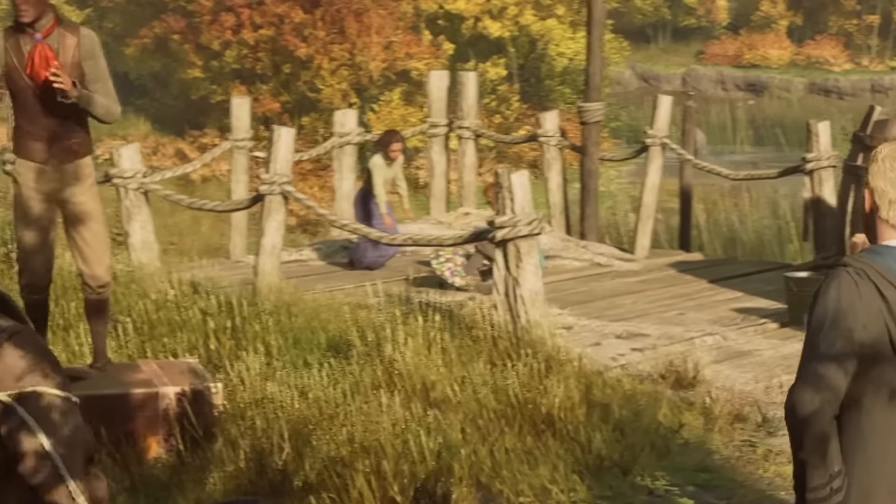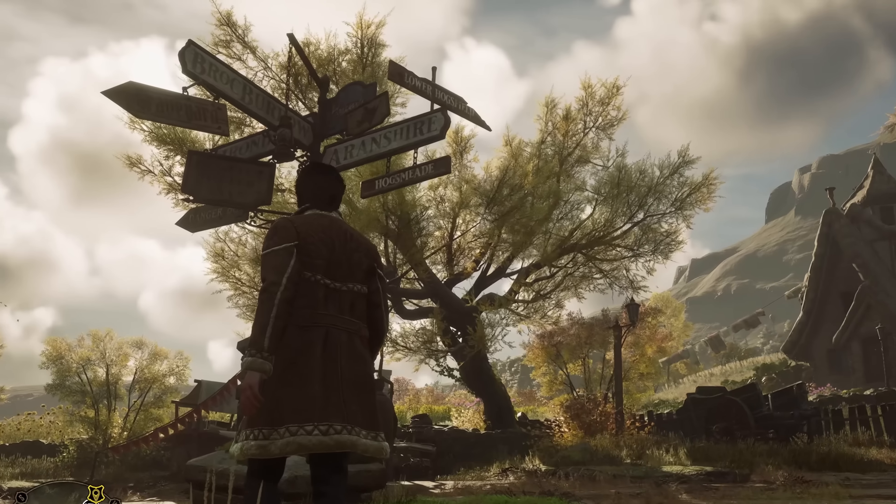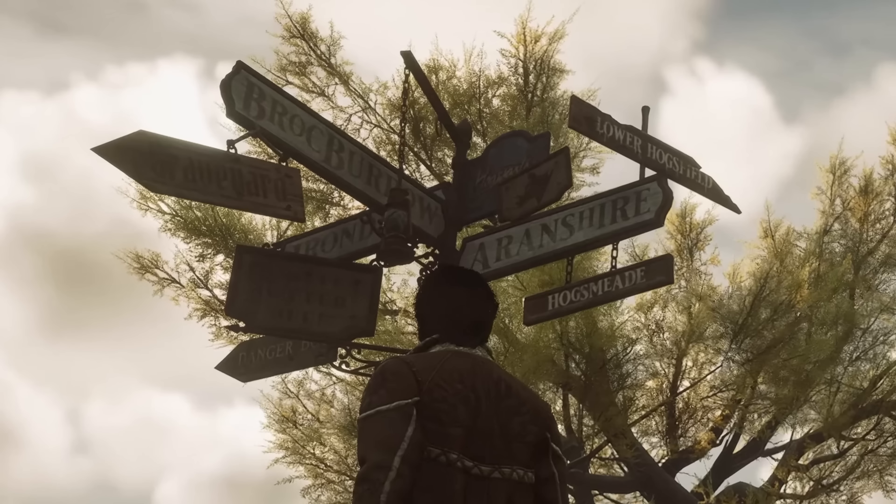Is that a fire crab on the dock? What is that multicolored thing there? That's certainly a mystery. I feel like I'm taking an eye exam trying to read the letters on the bottom row. Rockboro, Lower Hogsfield, Graveyard, Aronshire, Hogsmeade, Iron Something, Danger, Butterbeer, Hogwarts.